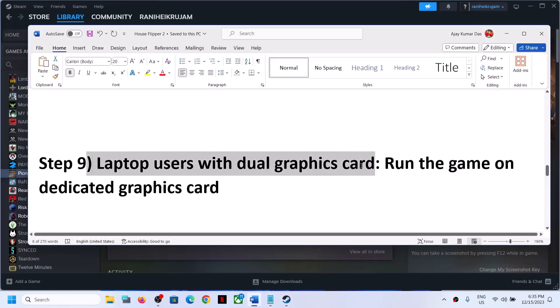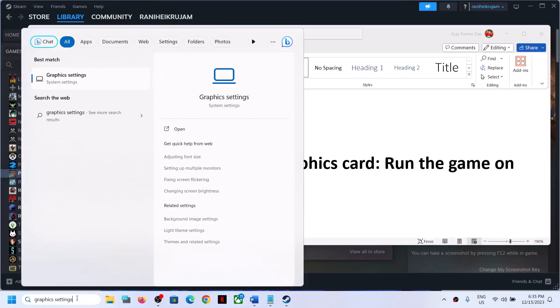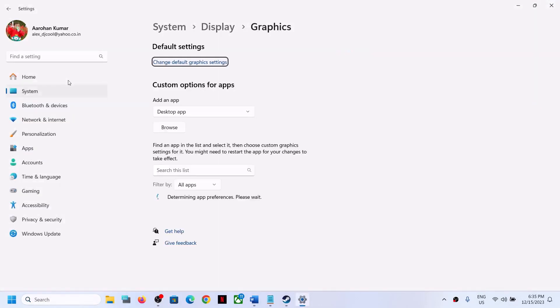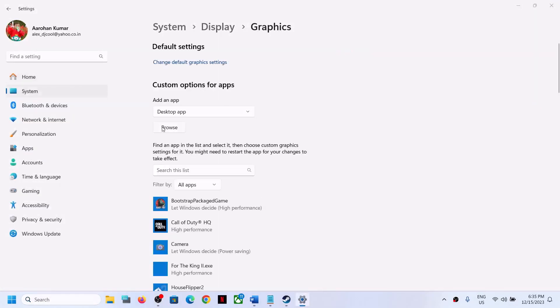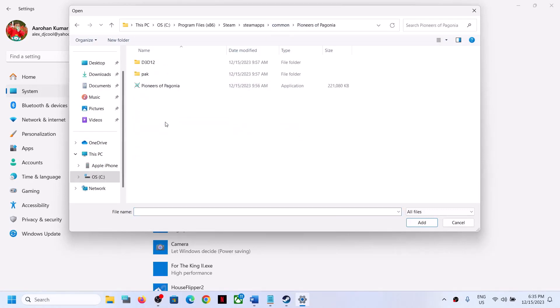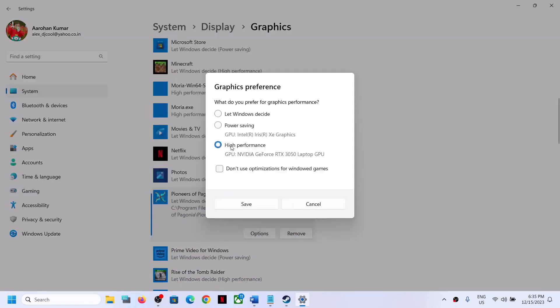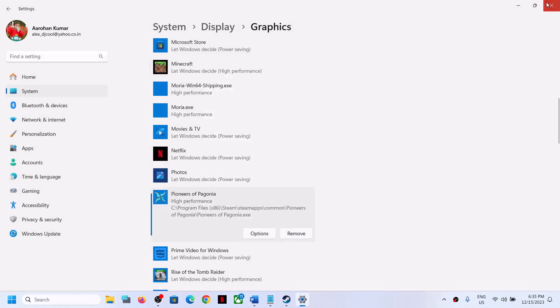This step is for laptop users with a dual graphics card. Make sure that you run the game on the dedicated graphics card. For this, type Graphics Settings in the Windows search box and click on Graphics Settings. Click Browse and go to the game installation folder, open the game folder, select the game exe file, and click Add. Once the game is added, click Options, select High Performance, click Save, and launch the game.